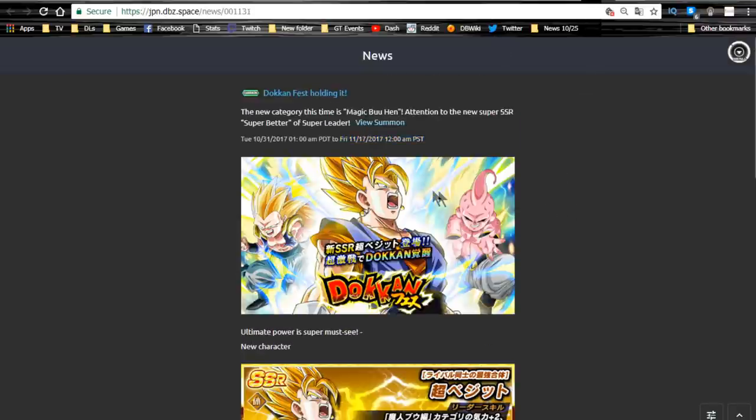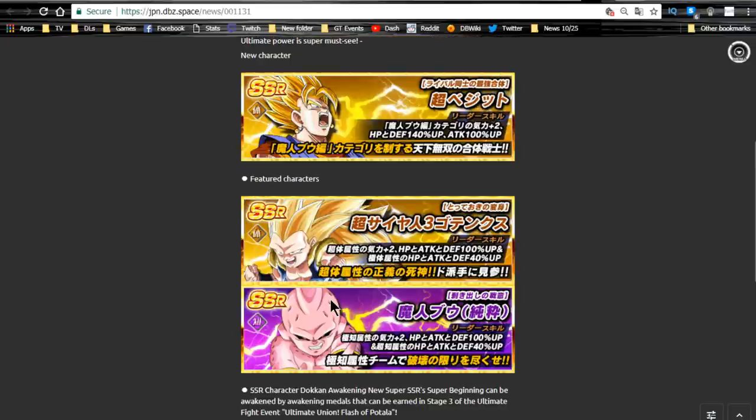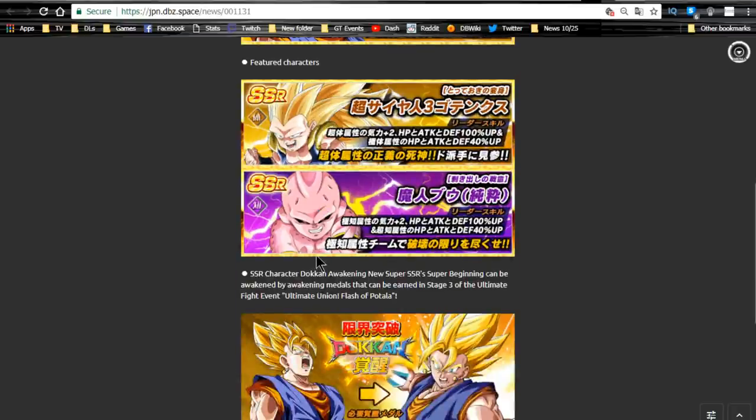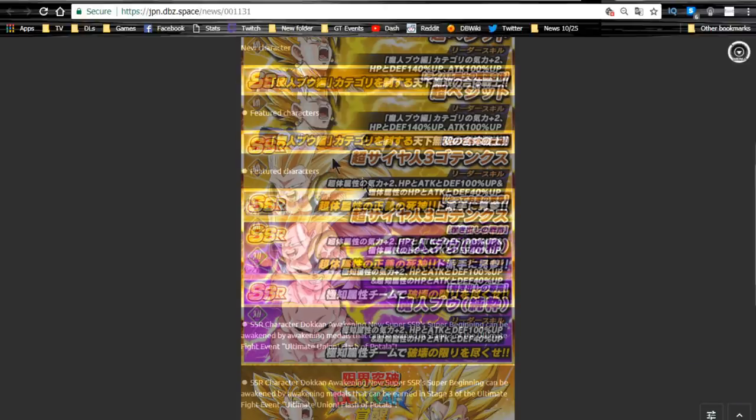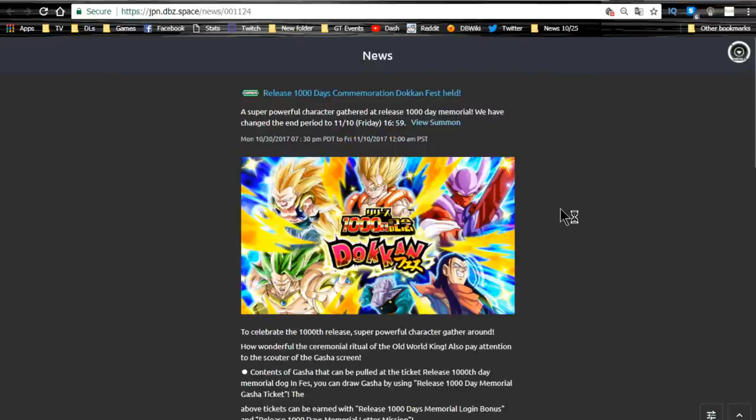The Dokkan Fest banner holding the Super Vegeto summon runs until 11/17 as well. This one has physical Gotenks and Kid Boo, which is awesome. I don't have this Gotenks on either account — it's not available on global — but he's essentially a reprint of the tech one just a lot more powerful. If you want to try summoning for Super Vegeto, go ahead and do it there.